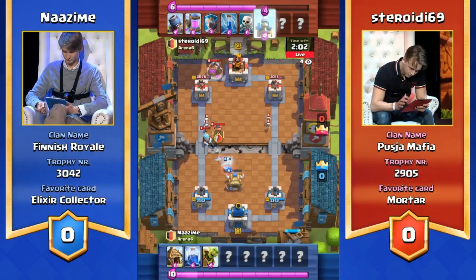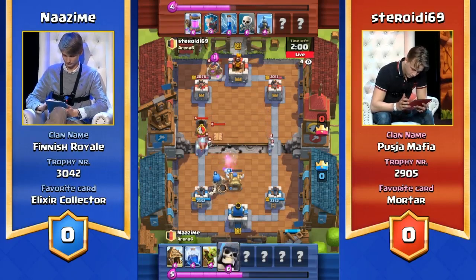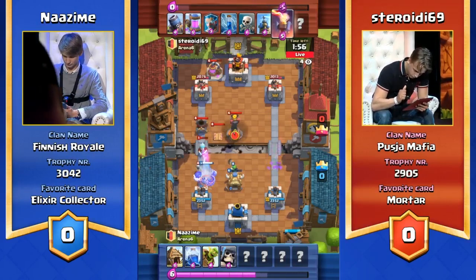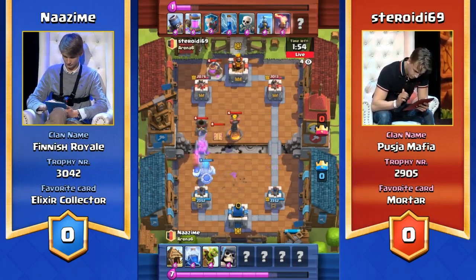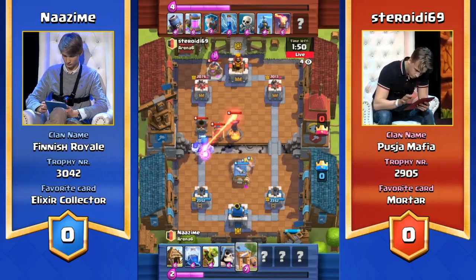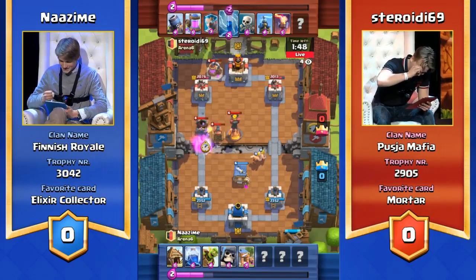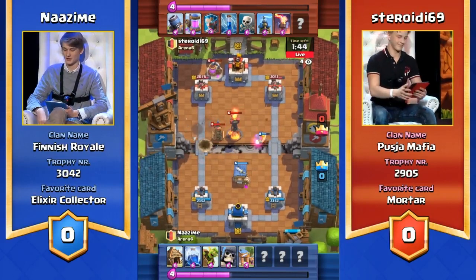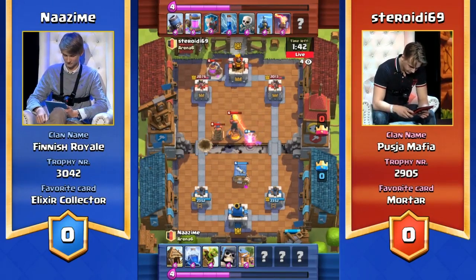You can see the skeletons are going to split off. Skeletons not too much of a threat by themselves — they do die in one hit to the towers. But Nazeem's got this defense going up again against this mortar. We see the Tesla Tower and the Inferno Tower. So many buildings coming out from Steroidy right now — that's a lot of elixir — and it's just going to act as one giant distraction. The bomb takes out the mortar, which is definitely the threat in this situation.